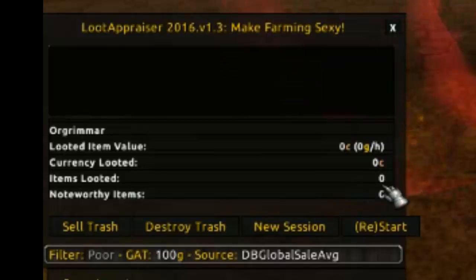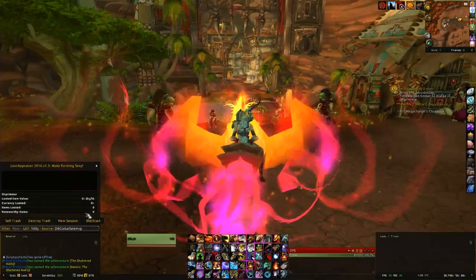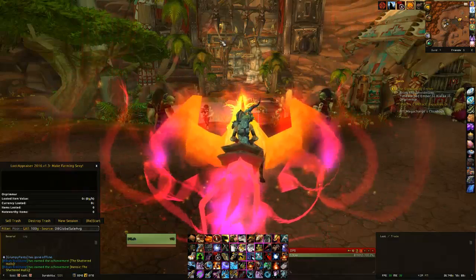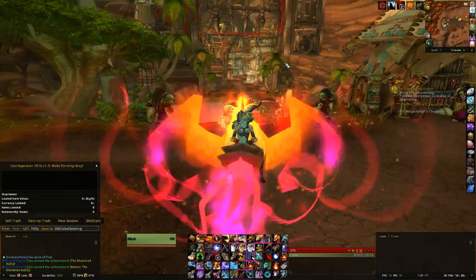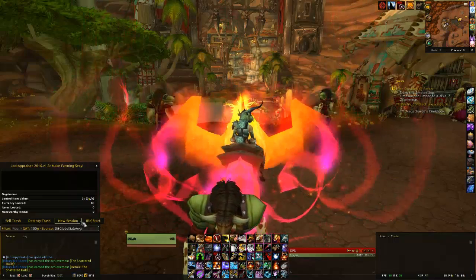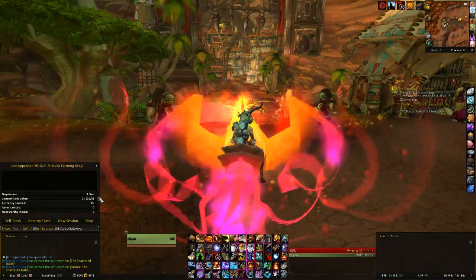The window also shows your gold per hour, raw currency looted, how many items you've looted, and noteworthy items. Noteworthy items are things above a threshold you can set — I have mine set for 100 gold — and it gives you a little alert like 'hey, you got this item that might sell for 500 gold.' That's essentially what it does.